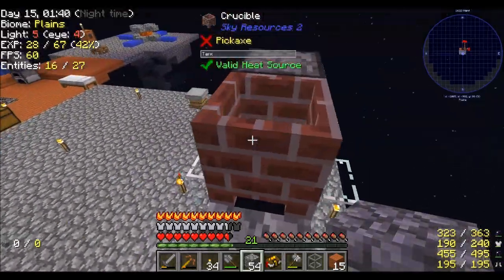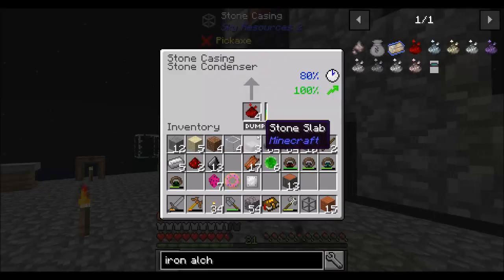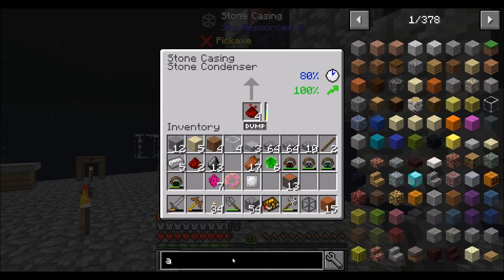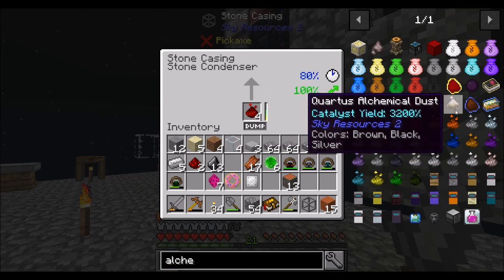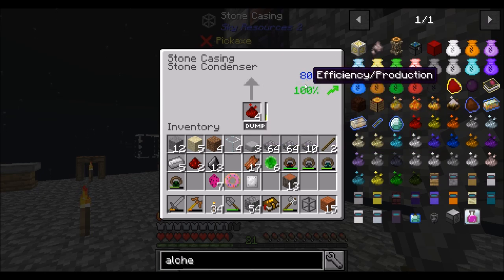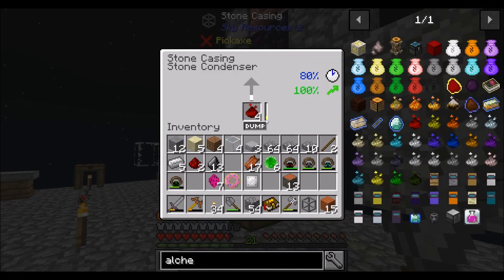We've already improved the efficiency of this system and it's only going to get more efficient. The next tier is 450% yield, and the tier after that is 3,200%. You'll rapidly get to the point where you're getting way more. Not to mention, as we increase the efficiency and speed of the stone casing and condenser, we'll get more iron ingots per iron alchemical ore dust. Speed makes the bar move faster and produces iron faster, while efficiency makes the bar move slower — so you get more per cycle.